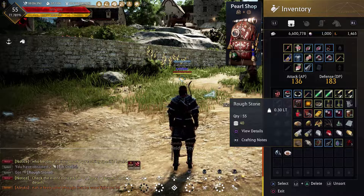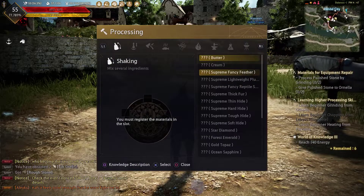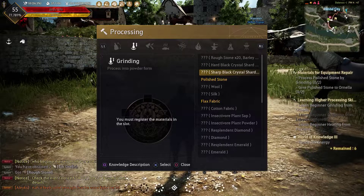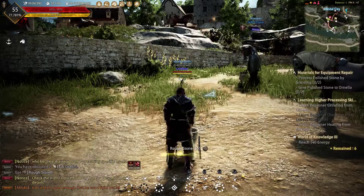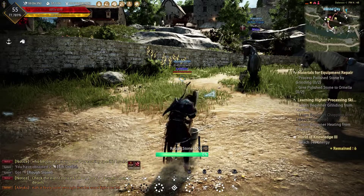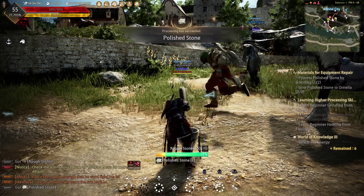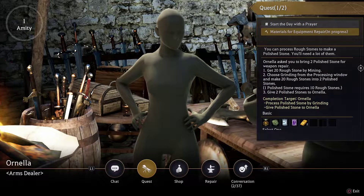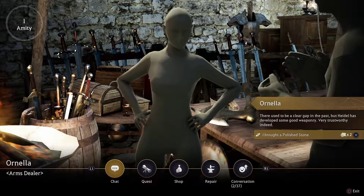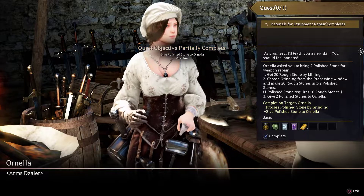Once you have at least 20 rough stone, you can begin grinding it to create polished stone. Navigate to the processing menu once again and navigate over to the grinding icon. Pick any one of the options in the menu — it doesn't matter. Select the rough stone from your inventory, press triangle, and then press triangle one more time to begin grinding. This will start to produce polished stone. After you've produced the two polished stone she requires, navigate back up to the NPC and turn in the quest for your reward: the additional knowledge on grinding.